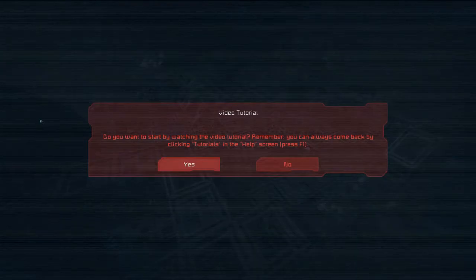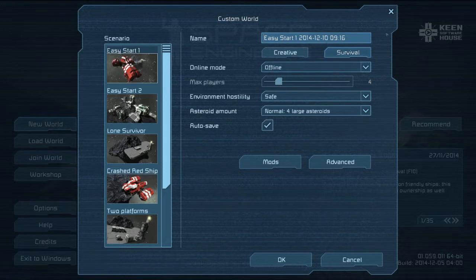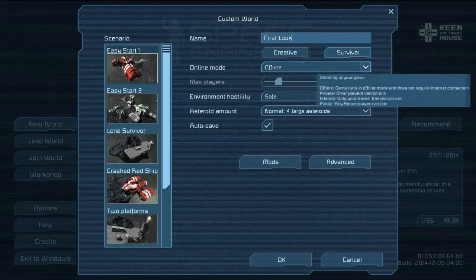Starting a new world — skipping the video tutorial — going to custom world and naming it 'First Look.' We're going to do offline mode. Hopefully I'll really enjoy this and we'll do an online mode and hook up with my brother. He's really good at space games, he's big into Kerbal Space Program and has wanted me to play it, which is another game he bought for me that I also haven't played.